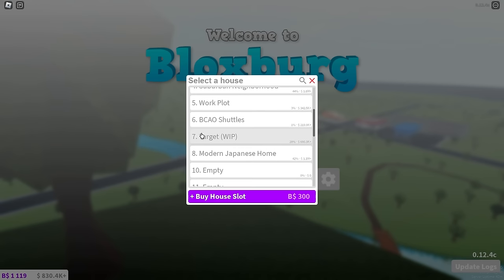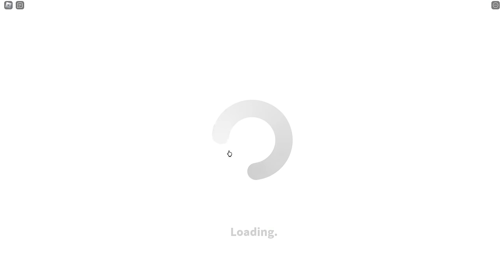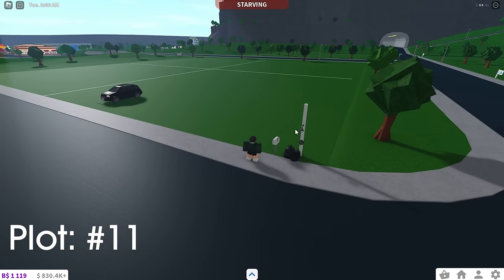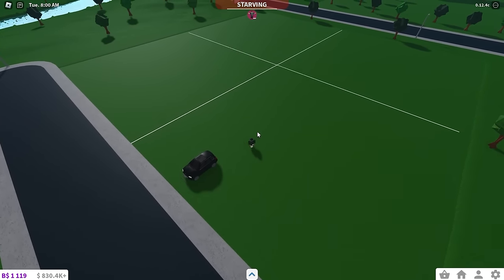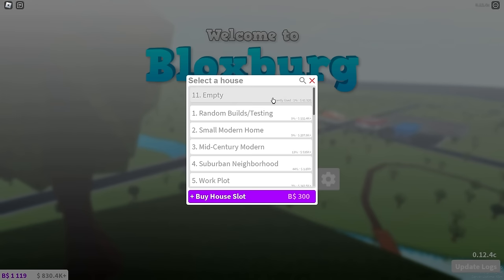Next up is an empty plot — I'm not gonna load it because it's empty. And then this plot is basically empty too. There's a shower, some marking because I was gonna try and build a house here, and a car. That's it.